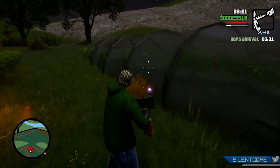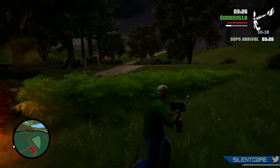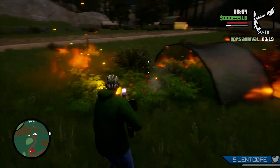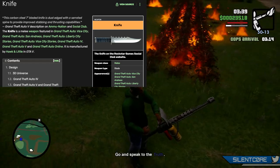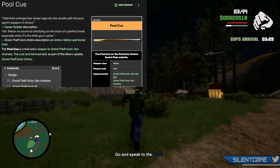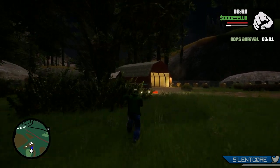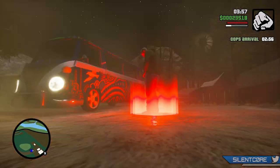In GTA 6, the golf clubs are going to be split out by type: a golf driver, a golf iron, a golf putter, and a golf wedge — though they'll all work pretty similarly when you're whacking people over the head with them. Next up we have the knife, again a very common melee weapon in most GTA games. Then there's the pool cue, which was in San Andreas and The Lost and Damned. It never made it to story mode in GTA 5 but was added to GTA Online as part of the Bikers update. And then our last melee weapon, if all else fails, is just your fist.